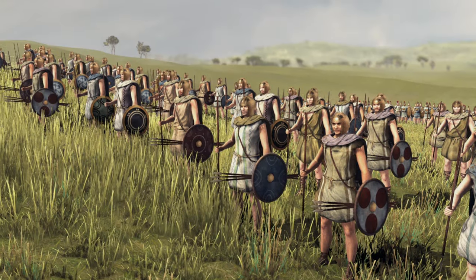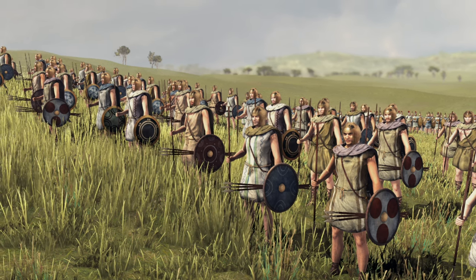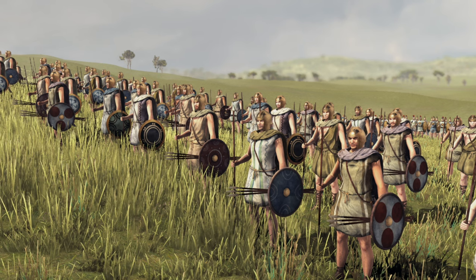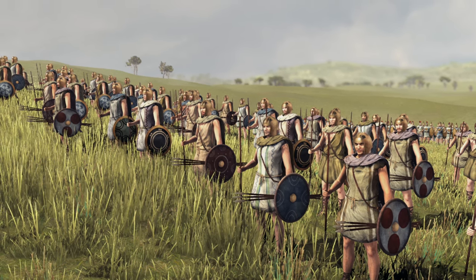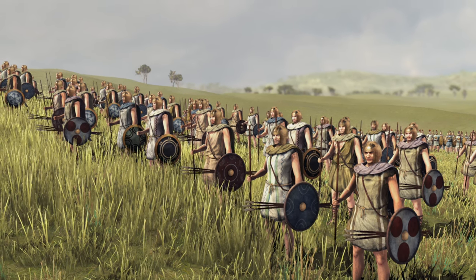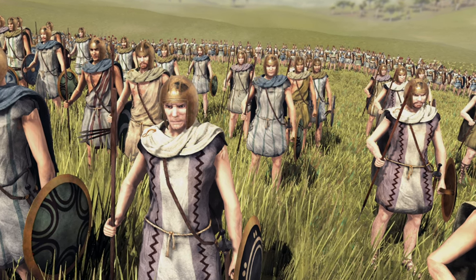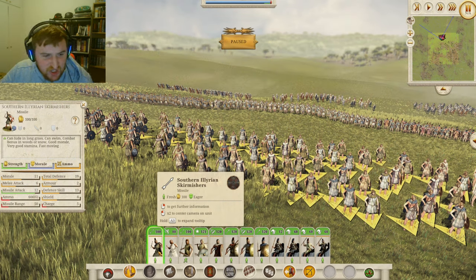Most of the rosters get these Southern Illyrian Skirmishers, looking absolutely glorious. They are basically the equivalent of Greek Peltas but for the Illyrians. I absolutely love their shields and these domed helms that a lot of the Illyrians have. They're not too bad as a skirmisher unit: 19 defense, 11 morale, 6 melee attack, and 12 missile attack for their 6 javelins, which is a really decent missile attack.